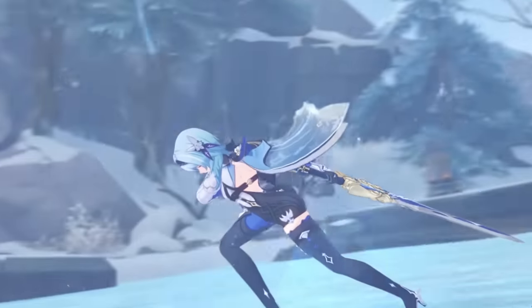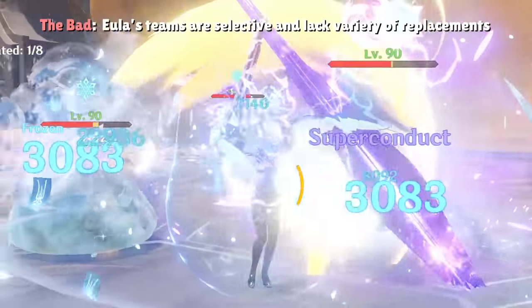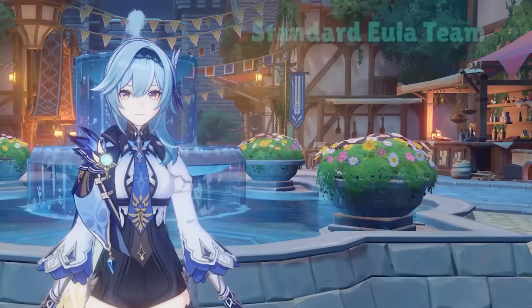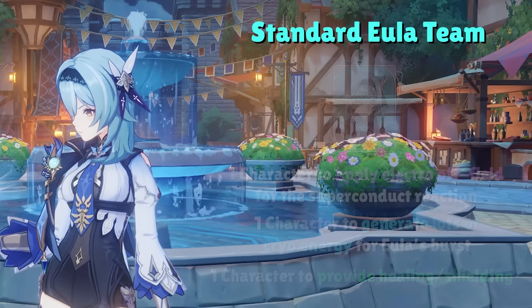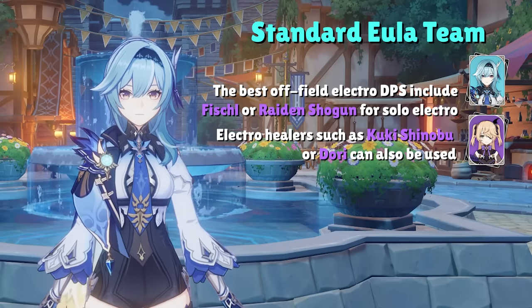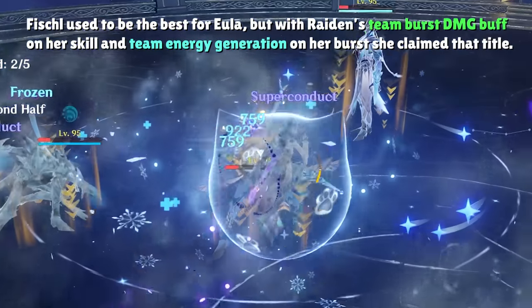Eula's team building is very formulaic due to her hypercarry status. You really don't have to think about a million options — you can pinpoint exactly what Eula needs with each team slot. Aside from Eula herself, you need one character to apply Electro off-field for the Superconduct reaction, one character to generate lots of cryo energy for Eula, and one character to provide defensive utility with shields and heals. In the Electro slot, your best options are Fischl or Raiden Shogun. Their skills generate extra energy for Eula, and when factoring in Raiden's team elemental burst damage buff and energy generation, she even surpasses Fischl and becomes Eula's best Electro partner.